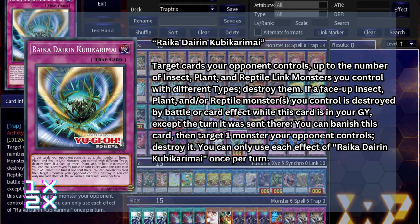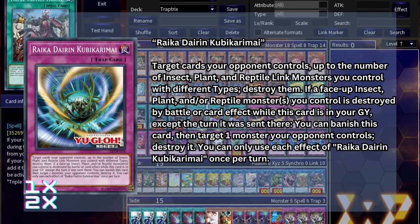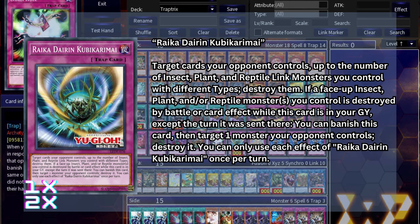What makes this trap especially good is that it can be activated at any point during your opponent's turn. Usually you'll have at least one Plant and one Insect Link monster on board, meaning at any point you can destroy any two of your opponent's cards. This also means you can trigger Trap Tricks Sarah to summon from deck at any point during your opponent's turn without waiting on them to trigger one of your trap holes. Its Graveyard effect makes it so your opponent will have to think twice before removing any of your Trap Tricks or Raikas. This trap is almost custom-made for Trap Tricks. I play one because it's searchable, but there's no harm in playing it at two.